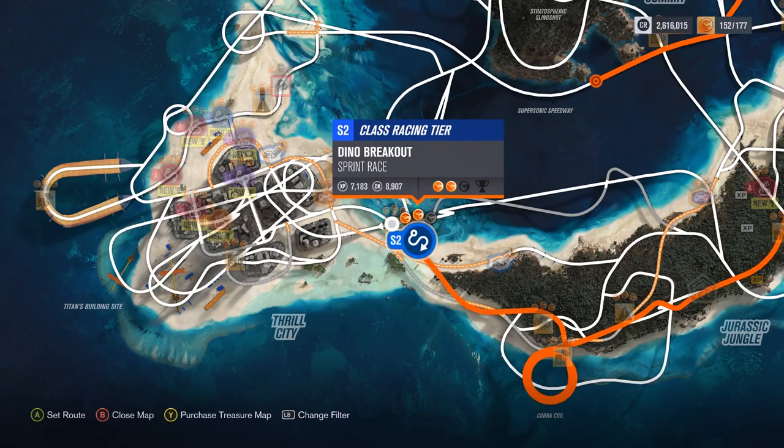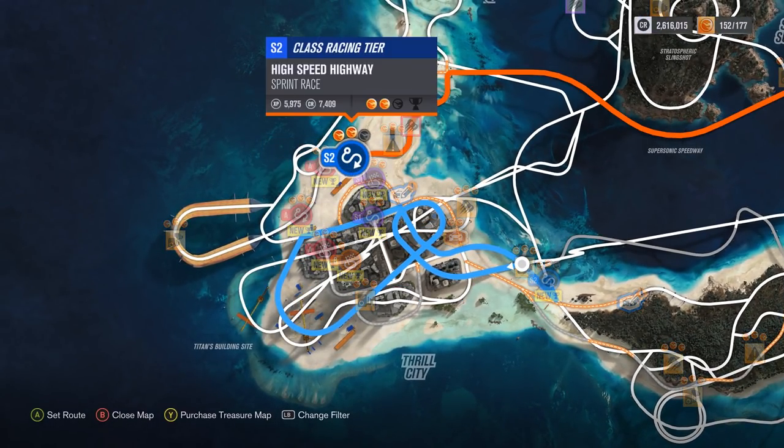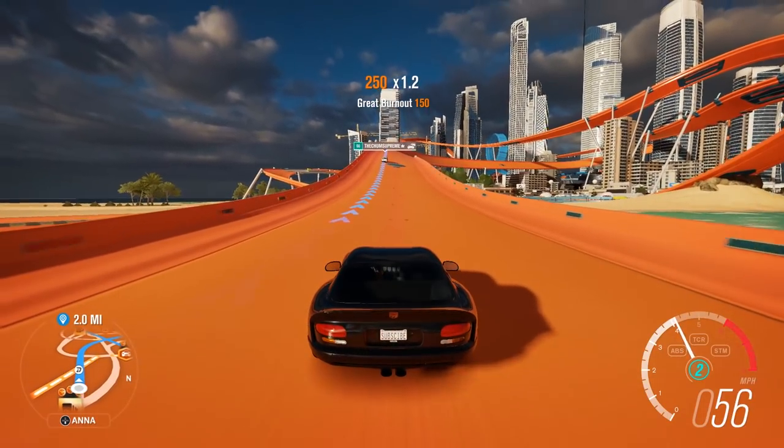All right, next one on the list. Dino Breakout Sprint Race. Wait, hold on — that's really far. I'm right here though and I got to go all the way. Man, I'm not going to have you dragging me across the country. We're going to go up here instead — High Speed Highway. And this is cool because it's an S2 race, which means we get to use our Hellcat. Yeah, boy.